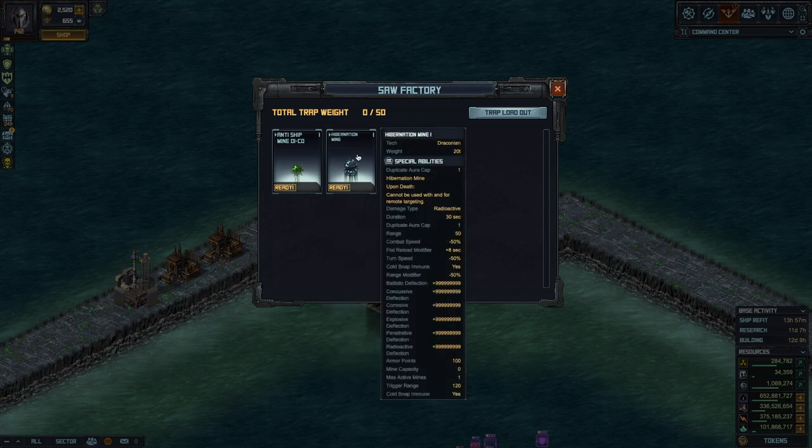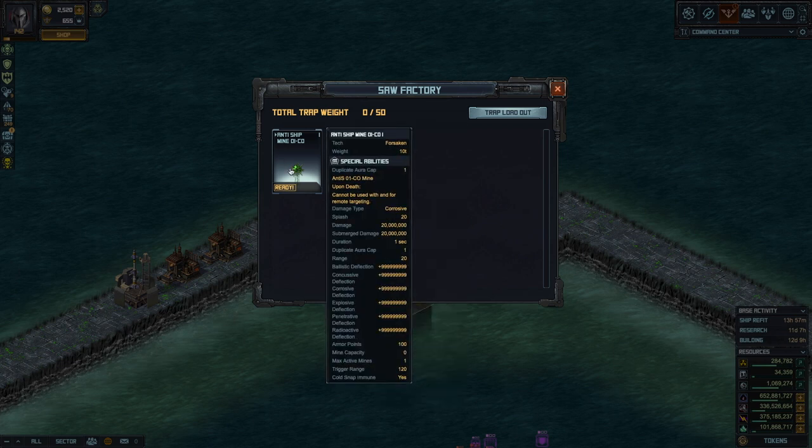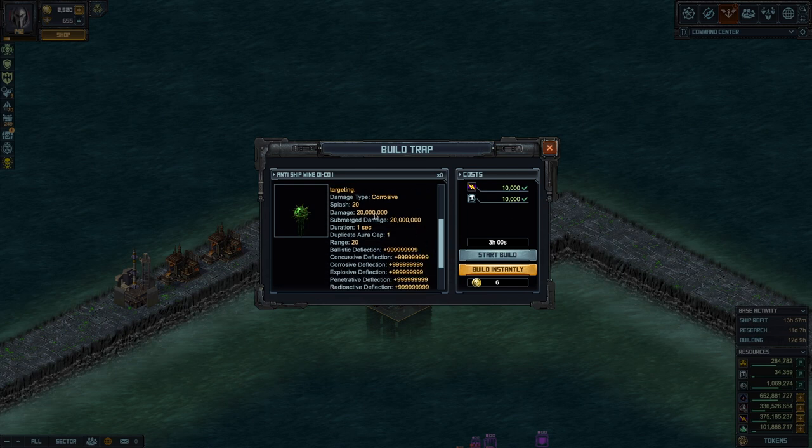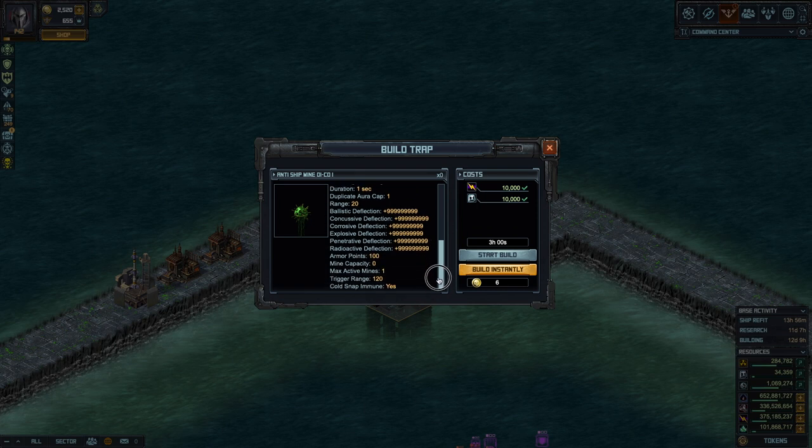The Anti-Ship Mine — if you look at the statistics — does 20 million corrosive damage and explodes in a blast range of 20. If you look at these ridiculously high deflection numbers, that just means the attacker cannot shoot at them and kill them. The only way they're going to be destroyed is by proximity, and right now the trigger range states 120.